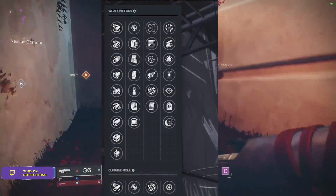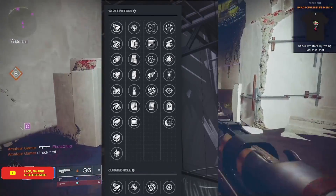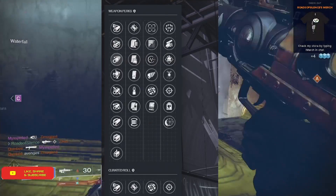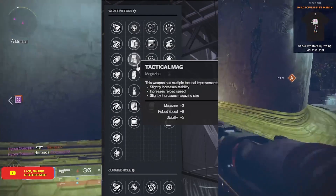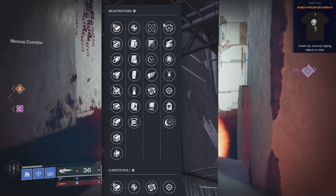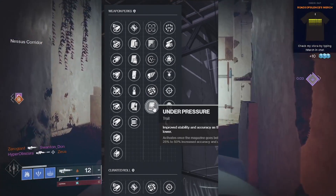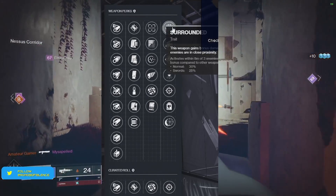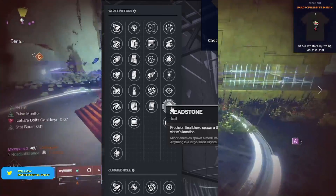Speaking of perk pools, let's check out each gun individually. First up, Peacebound — a new stasis weapon, three-round burst with some new perks. In the first perk column we have: Tunnel Vision, Subsistence, Pulse Monitor, Killing Wind, Rangefinder, and Under Pressure. In the final column: Surrounded, Swashbuckler, Demolitionist, Harmony, Snapshot, Headstone (one of the new perks), and Iron Reach — obviously a classic for Iron Banner weapons.